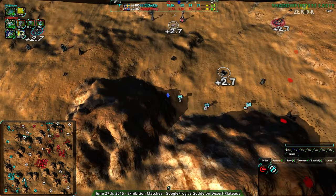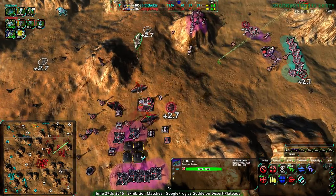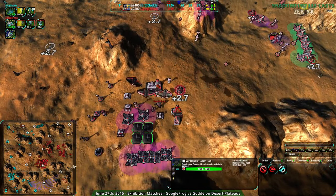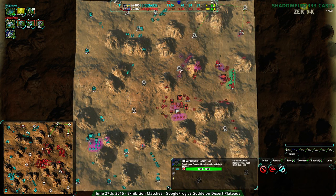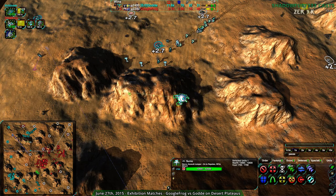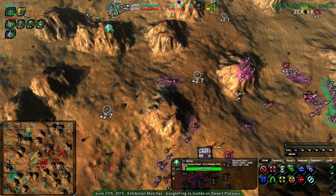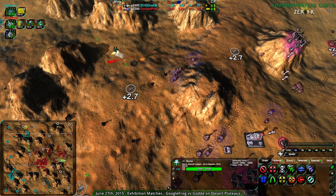The air pad is done — the bombers are all waiting but why are they not using it? At this point Google Frog is in a very tight location in the center of the map with Gulda basically surrounding them. That Sumo really turned things around — people have been thinking the Sumo is useless nowadays, but apparently not. Either the Sumo still has a place or the impulse got fixed, but it was doing its job and doing a very good job of it too.